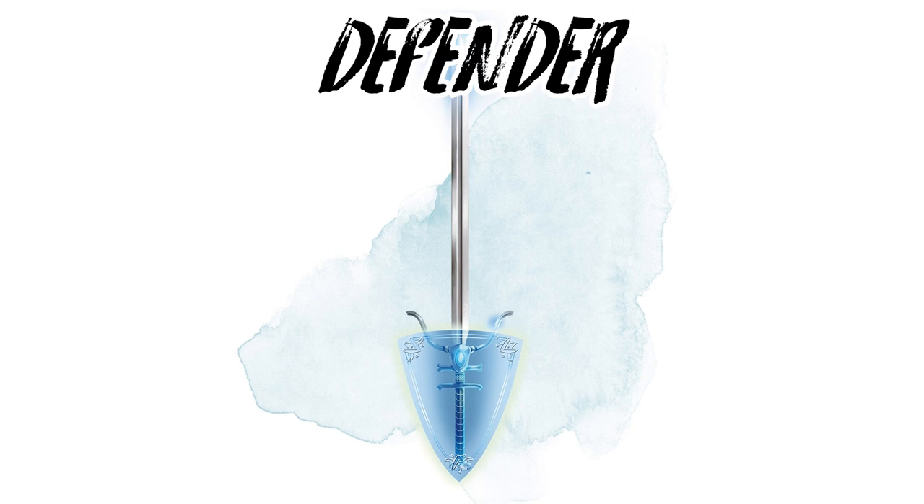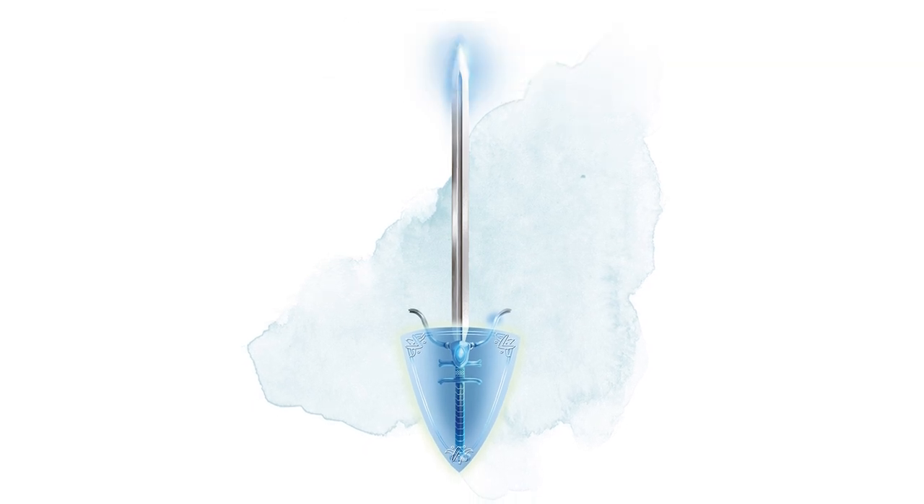Defender. The Defender is a sword that lives up to its name. You can choose to transfer its +3 bonus from attack and damage to your armor class, making you a fortress on legs. When you're holding a Defender, you're basically a shield wall.